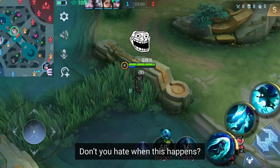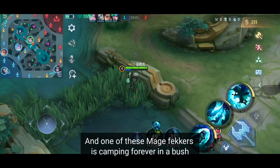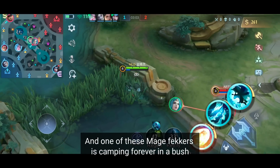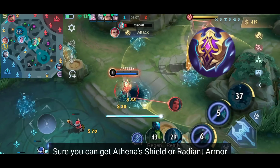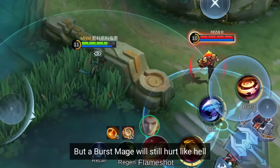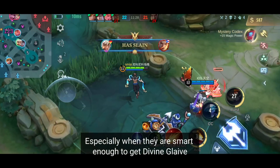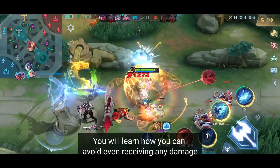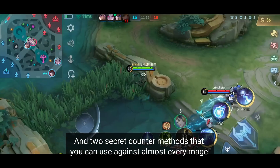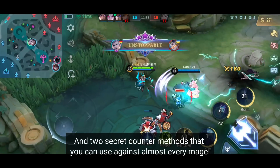Don't you hate it when this happens? You just casually run around the map with good intentions and one of these mage campers is sitting forever in a bush just to ruin your day. Sure, you can get Athena Shield or Radiant Armor, but burst mages will still hurt like hell, especially when they're smart enough to get Divine Glaive. So today, you will learn how to avoid even receiving any damage, and secret counter methods you can use against almost every mage.